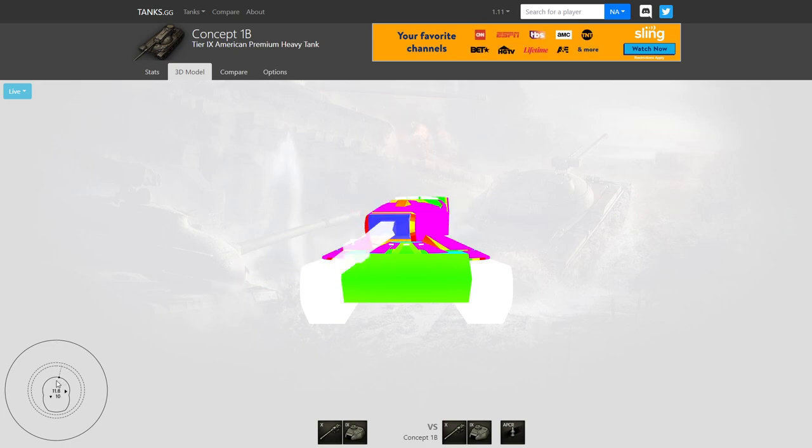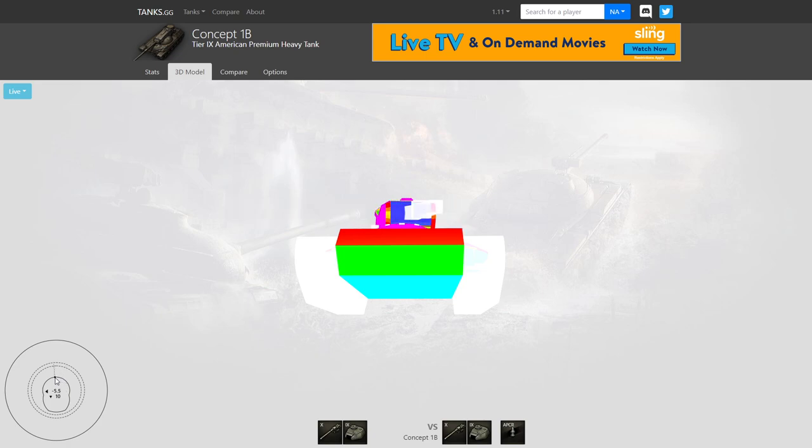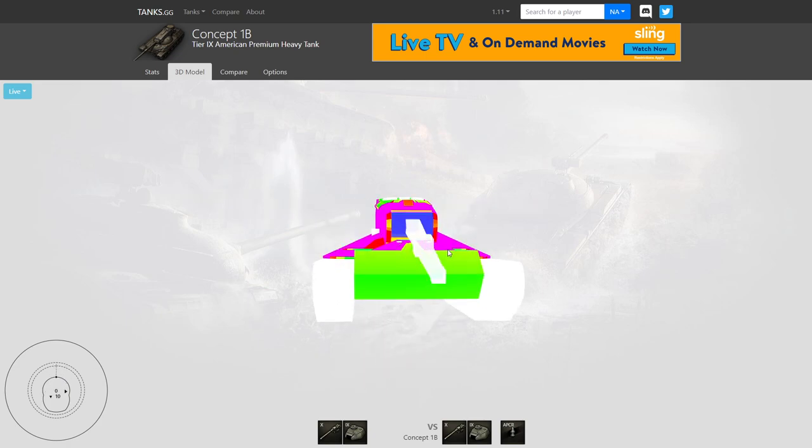All the way up: 20 degrees of elevation, 10 degrees of gun depression — found it, we're good. So you max out your gun depression at 10 degrees. This tank is just absolutely bonkers.